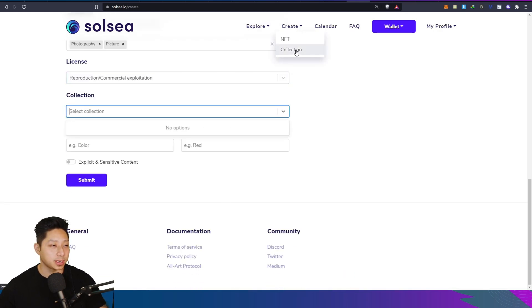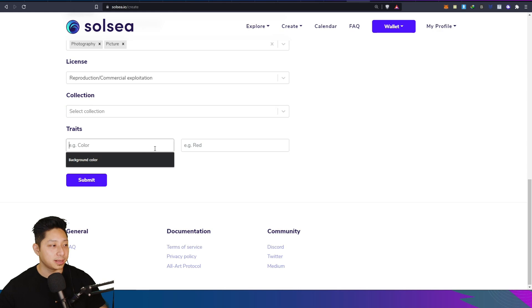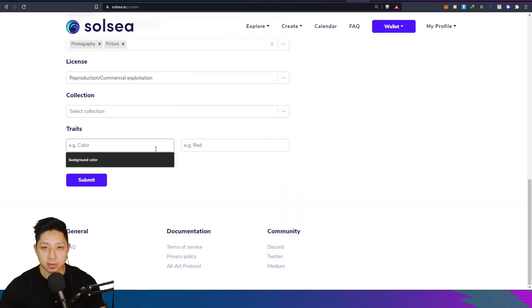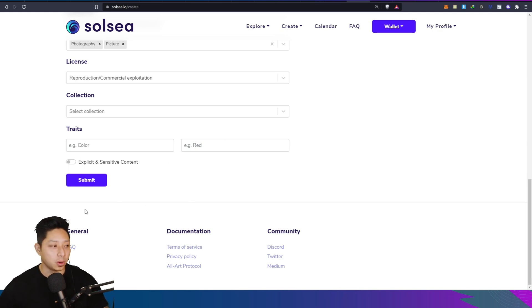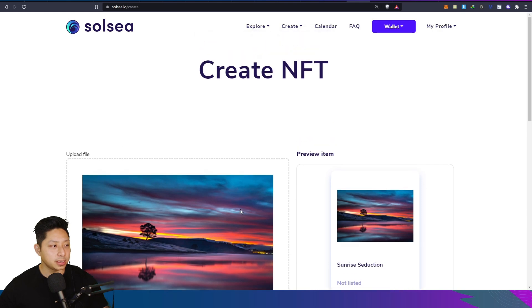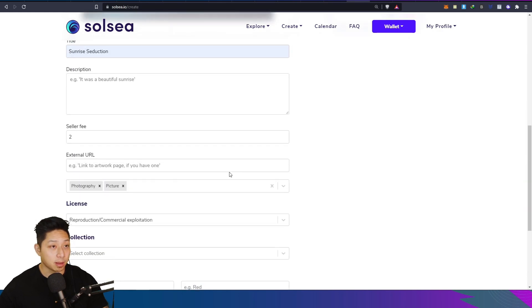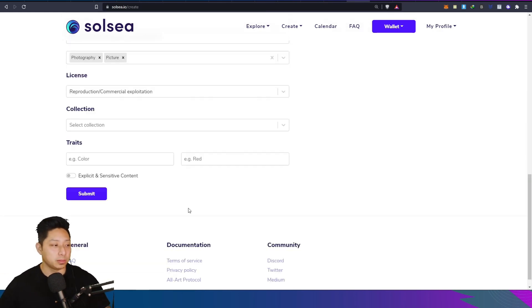So collection - if you've already set up a collection, let's say I had one called photography, then I can put this in that collection. Now, traits - we've all seen those big 10,000 NFT projects with rarity traits, right? Space punks for example: purple hair, red background, eye patch, smoking a cigarette, laser eyes. If you're setting up a project like that with many NFTs and many traits, you'll need to create that trait system here, similar to the property system within OpenSea. One thing I'm not sure about is batch minting - I haven't seen that function anywhere, so no batch minting at the moment. I'm sure they'll roll that out eventually.